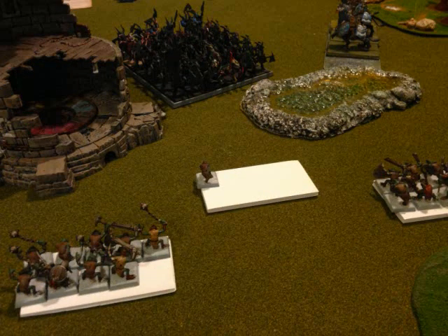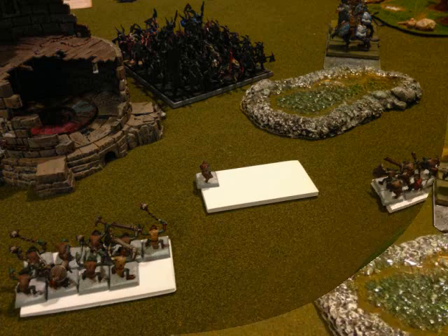Over here, he casts Flock of Doom again on that same Knoblar unit — I've got one guy left, just the Standard Bearer, so he hasn't claimed any Fortitude from it yet. I pass the Panic Check, so he's not running. It's going to take at least another turn for him to knock the Fortitude off that unit — luckier than I really deserved to be.